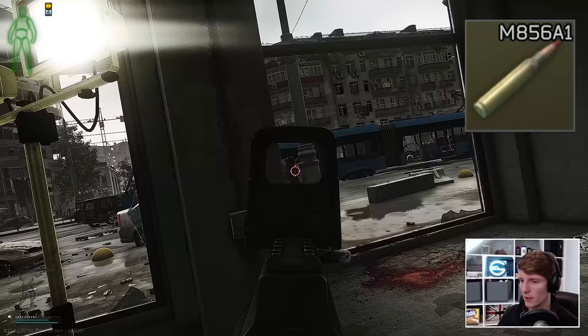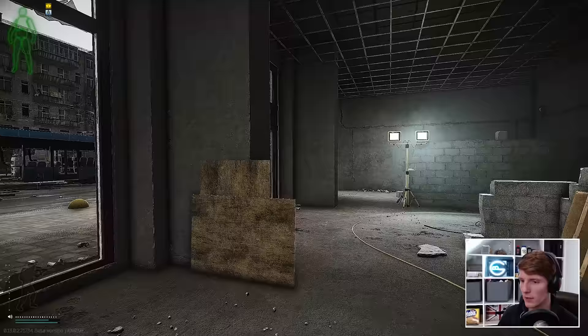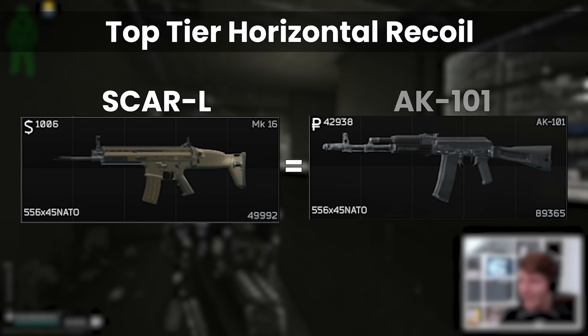First and foremost, the AK-101 was also strong in the last patch, but since the buffs to recoil it has become extremely good in 0.13. Horizontally, it's now equivalent to the SCAR-L, which was historically THE horizontal recoil gun, but it has better innate vertical recoil control stats as well.